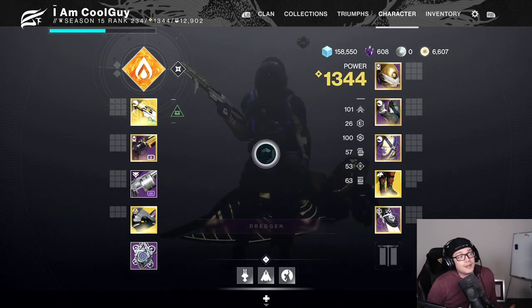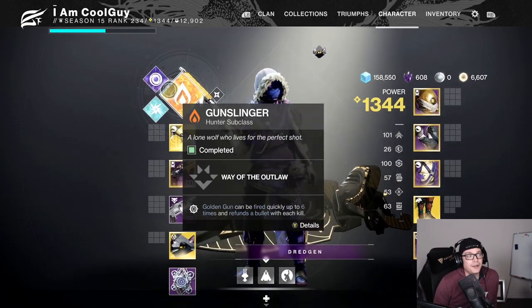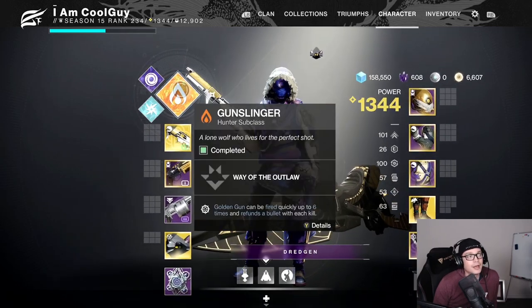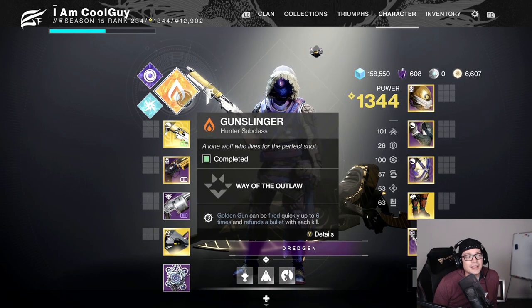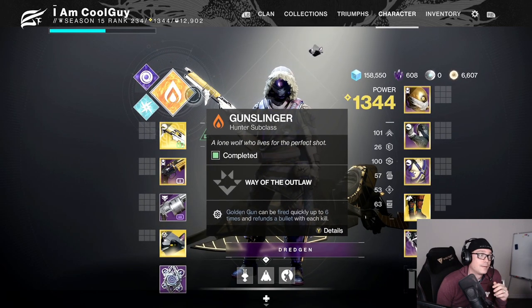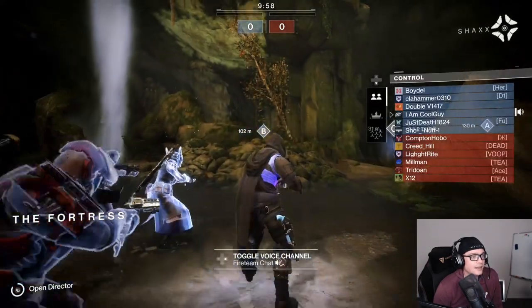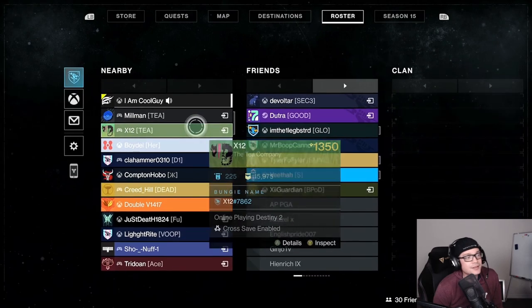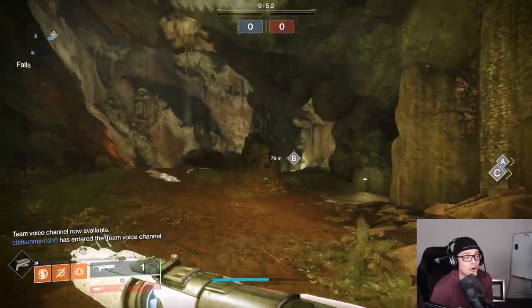There are different ways you could run this. The main thing is the Wither Horde and Bombardiers, and you could do skips, smoke bombs, or a whole bunch of stuff. But I like the idea of the Explosive Knife — maybe throwing it on a wall before they come in, then they run into the Wither Horde, then into the bomb. Let's see — it's a gentleman's game, just a two-stack. I'm actually going to put up two counters: one for times I got shotgunned, and one for times the build worked.